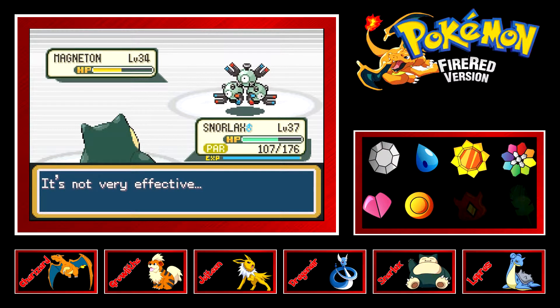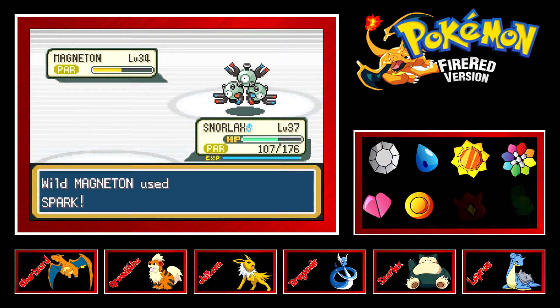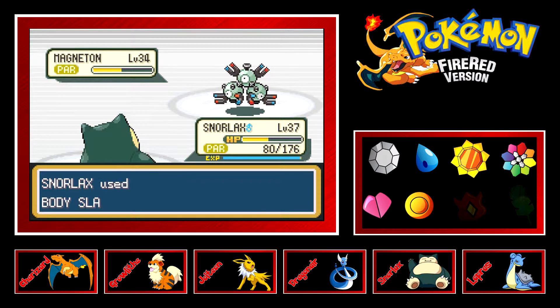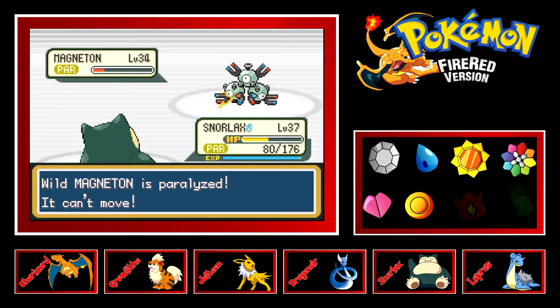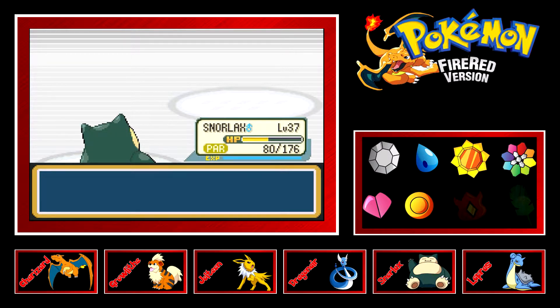Magneton and Magnemite are Steel and Electric type, so I'll bring out Growlithe and use his Fire moves. I don't think he has Flamethrower yet — just Ember. It's been a couple of weeks since I played and you just kind of forget. Running Growlithe through here puts the team in an awkward leveling situation, but if that's what we have to do, we do it.